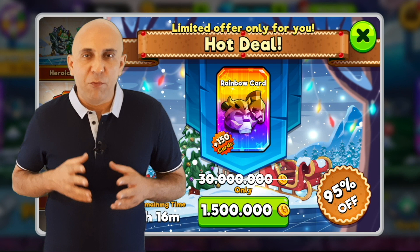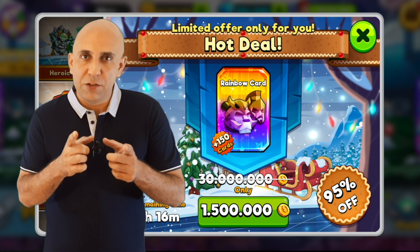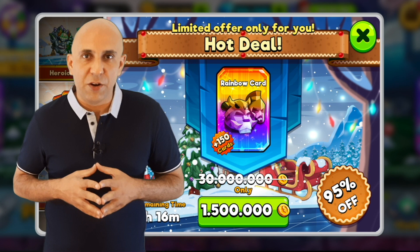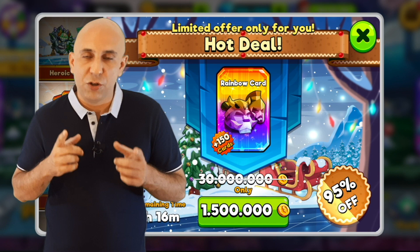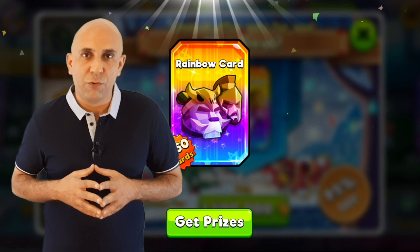We are now back in the market and will make another purchase, but this time not to get missing character cards, but to exchange the rainbow cards for diamonds. Since the purchase price is in gold, and gold is easier and faster to generate with the 2000% skill card, using gold in exchange for diamond is a good option. I do not recommend using manager cash or emerald for this, as these are much harder to get than gold coins. We now click on get prize and get to the screen where we see all the characters.